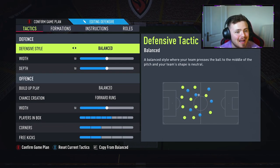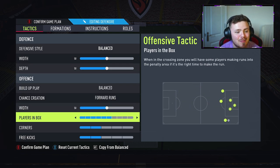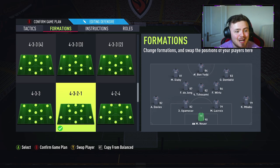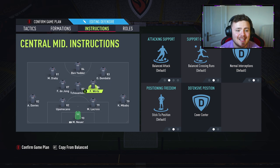Heading over to custom tactics and rocking balanced defensive, 50-50 balanced forward runs, 50 on the whip, 6 in the box, 2 from corners and 3 kicks. Formation is 4-3-2-1. Ben Yedder is our striker, Dembele and Diaby either side. De Jong, two CMs and Wirtz in the midfield free. And the back four stays the same. What we're doing with Wirtz is we're going to get him on stay forward and cover centre — I want him almost as a CAM in that midfield free role, bombing up and down the pitch. His stamina's fantastic, he should be able to keep up with the game.